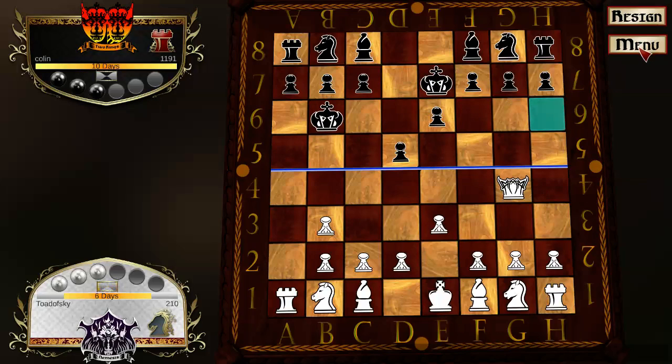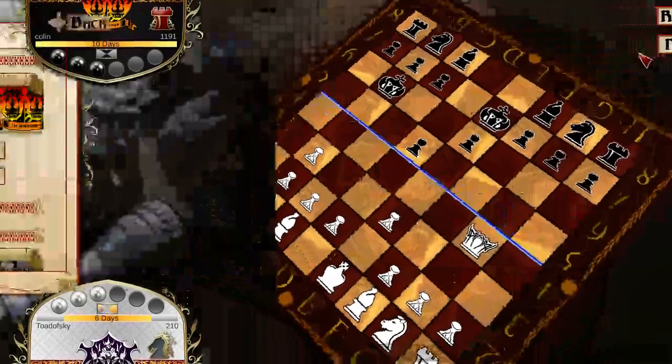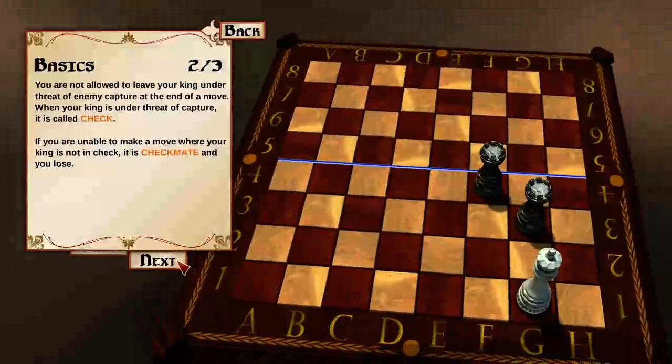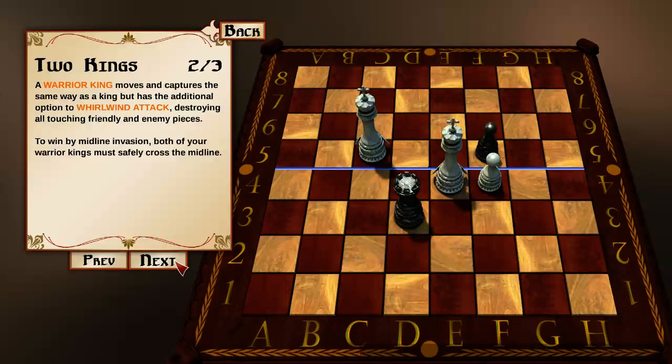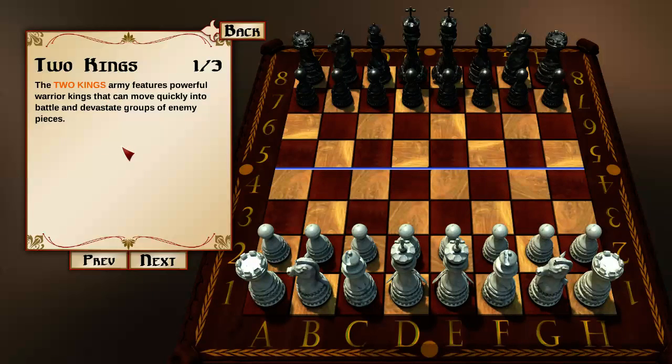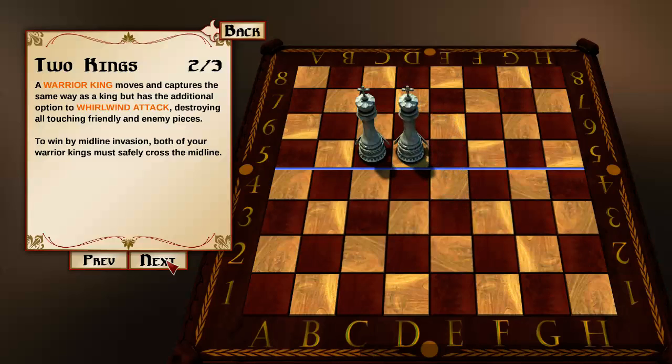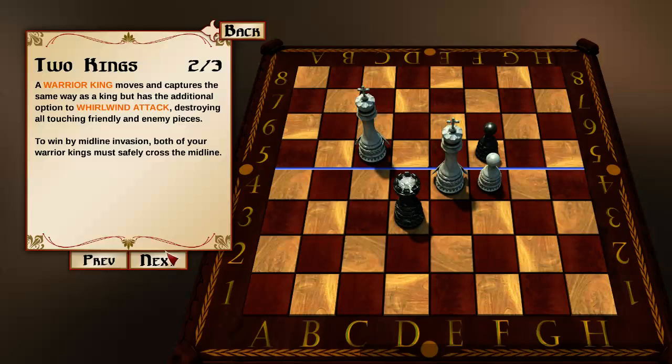Let me just quickly explain the rules to you and to our esteemed opponent. Let's go back and review the rules. The two-king's army features powerful warrior kings that can move quickly into battle and devastate groups of enemy pieces. A warrior king moves and captures the same way as a king, but has the additional option to whirlwind attack, destroying all touching friendly and enemy pieces. To win by midline invasion, both of your warrior kings must safely cross the midline. So a warrior king moves and captures, or instead of moving or capturing, can also execute this whirlwind attack where he stands.